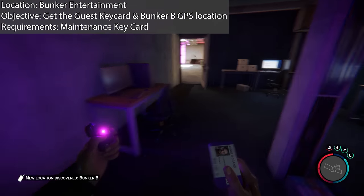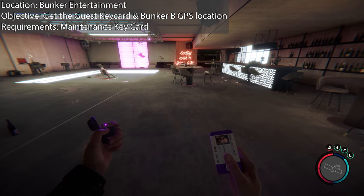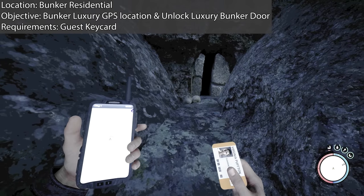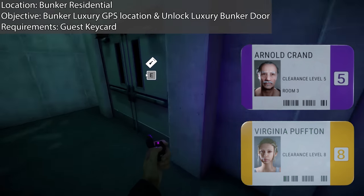That laptop will give you the Bunker B location. Bunker B isn't essential, so I'm going to cover it later — it's not part of the story, but it will give you the GPS location of Bunker C. Once you leave here, you want to go to Bunker Residential. It's down the bottom right of the map — this one's a bit of a hike, and this is where you're going to need that guest keycard.